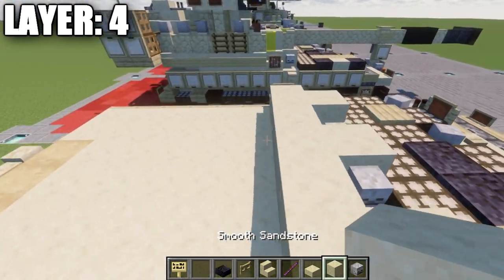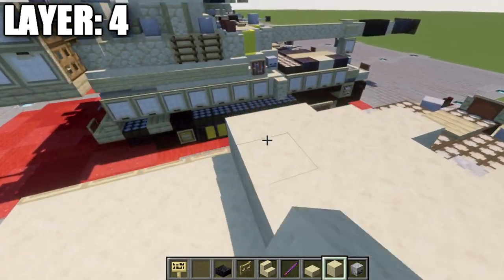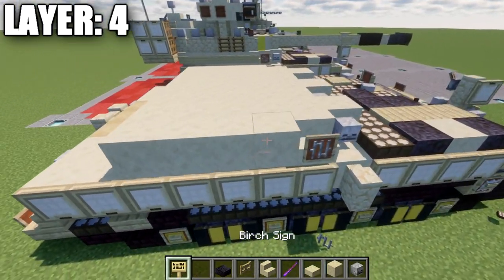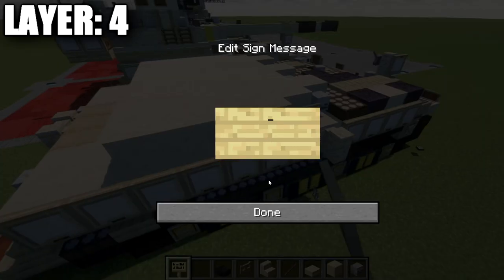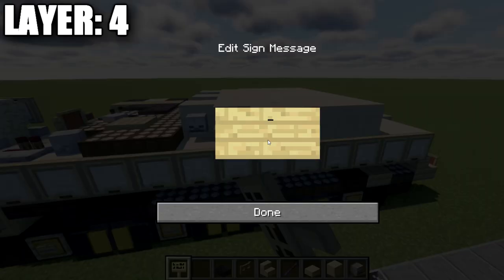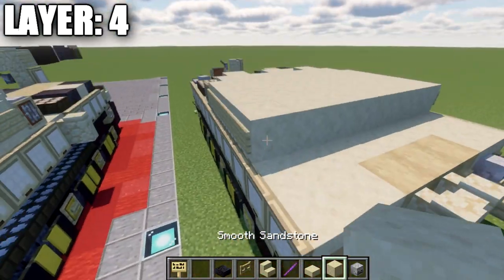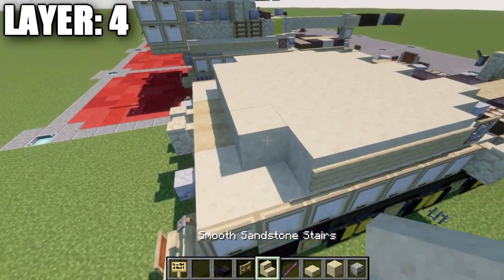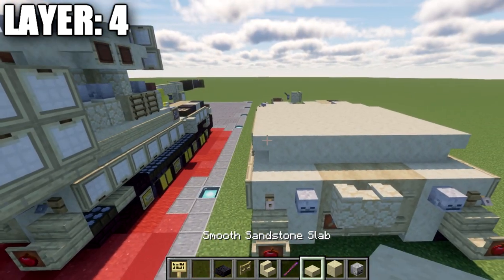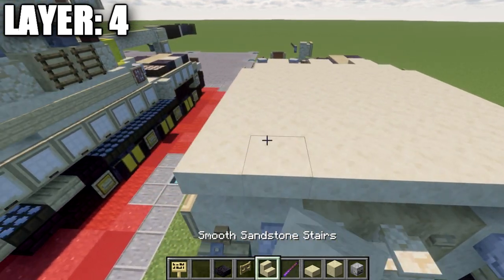Take smooth sandstone and place four rows of seven across to fill the whole space. On the sides, place birchwood signs. Then place a row of five smooth sandstone blocks across, with a smooth sandstone upside-down stair on both sides, a top slab coming off those stairs, and a row of five upside-down stairs in between. Also place birchwood signs on the sides of the slabs and stairs.